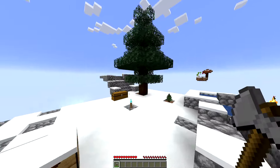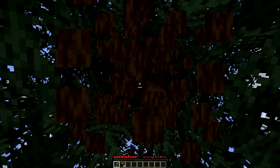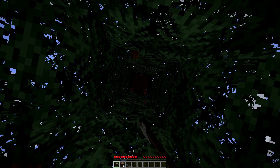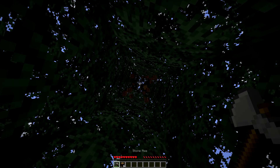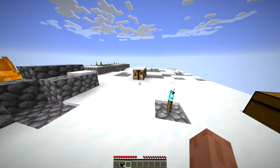Let us continue playing Minecraft Skyblock. In today's episode, first we need to farm this whole tree using our hand. We cannot use that weird button — the one left of it — because this is not Sky Factory, this is just normal Skyblock, and in normal Skyblock we have some other things to worry about.